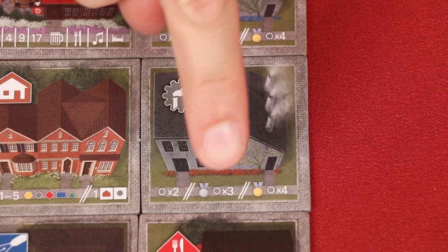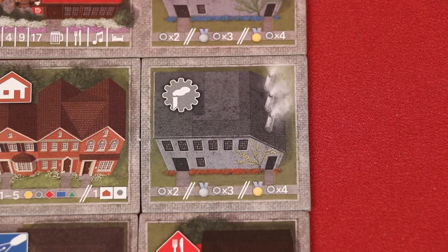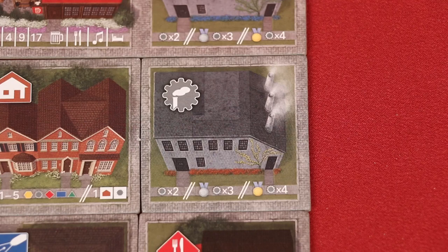The city that has the most factories will score four points for each of its factories, the second most will score three points for each, and all the rest will score two points for each. If there is a tie for first or second, any tied cities claim the same bonuses.